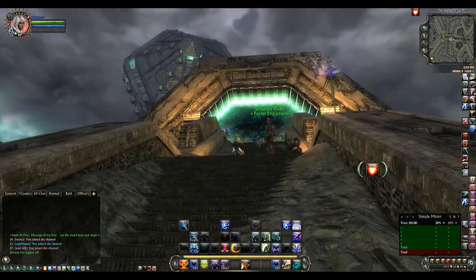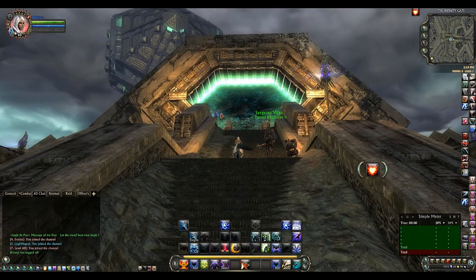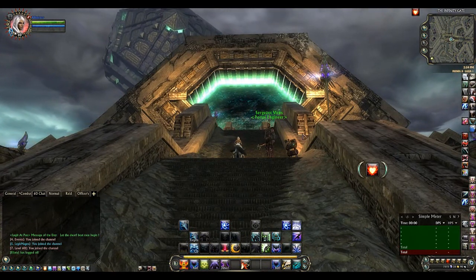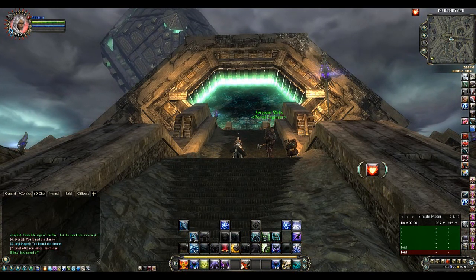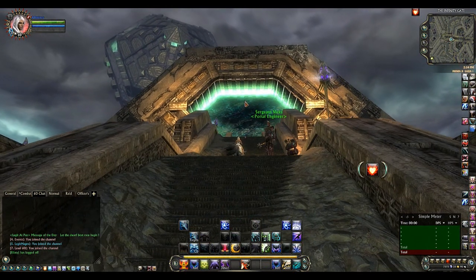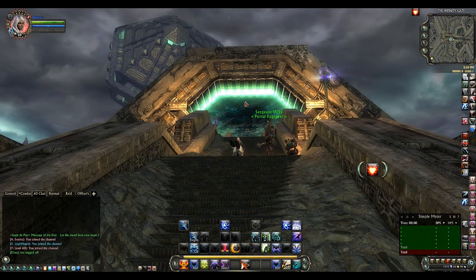If you've never noticed the infinity gate before, this is what it is and now you can open it by using the portal engineer. He opens the infinity gate with the cannon so you can enter the infinity gate into the Plane of Earth, which happens to be the new raid.